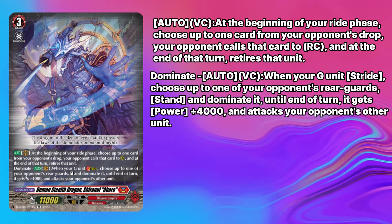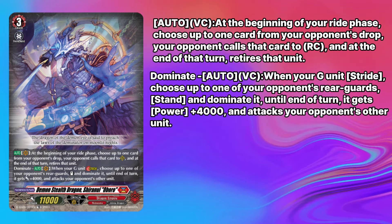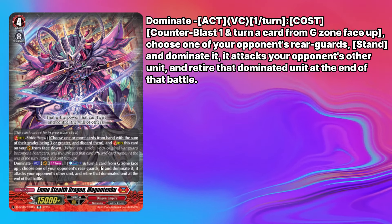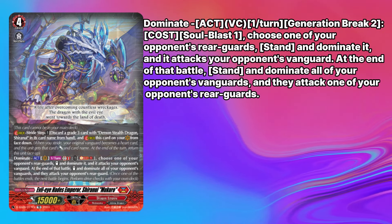you can give one of your opponent's rearguards 4k power and dominate it. In case you don't know what dominate is, it just means the Shiranui player takes your rearguard and uses it to attack you. Next, the strides: Mugen Tenbu lets you dominate a rearguard for one CB, with it retiring at end of battle. Mukuro is the other stride, which requires an Oboro to stride into. For one soul, you can dominate a rearguard, and then dominate the vanguard to attack into a rearguard.